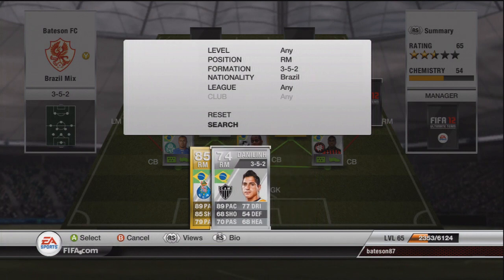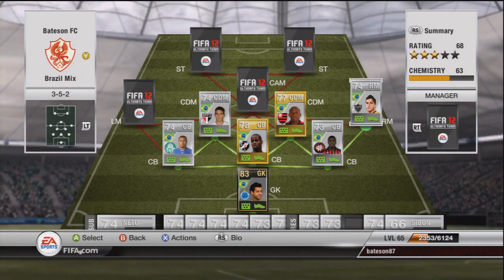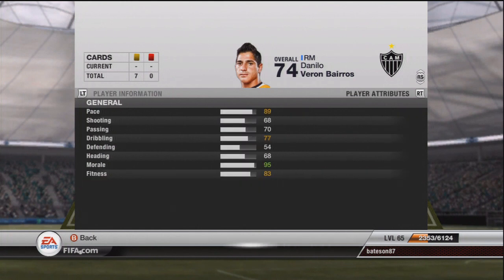The right midfielder is Danilino. I've had the informed version of him up in the CAM position before but didn't really like him there. He has five-star skills and I've put him in the right mid position where he holds it perfectly. The only downfall is his strength — he's really weak and gets pushed off the ball fairly easily. I paid 16.5k for him in my formation.